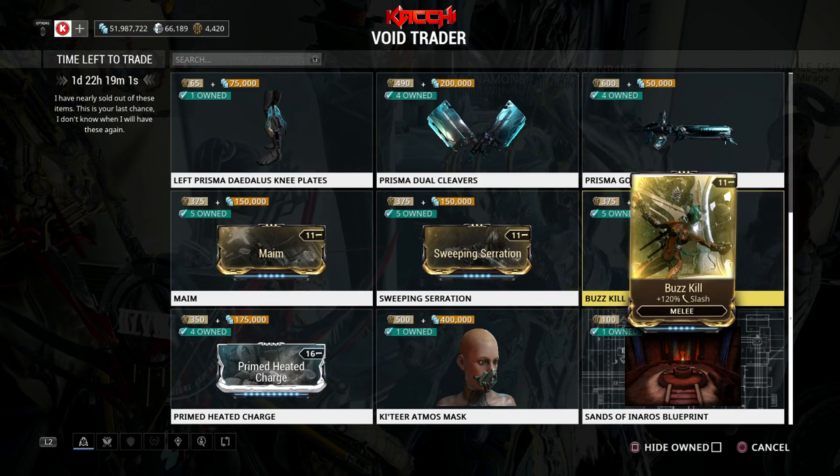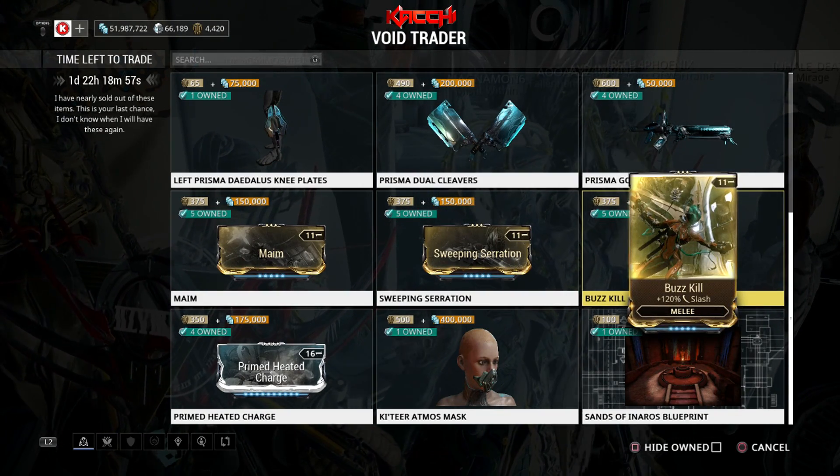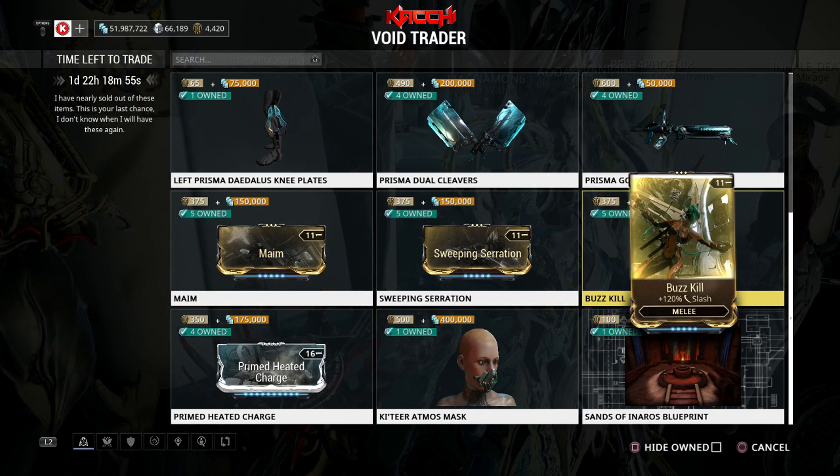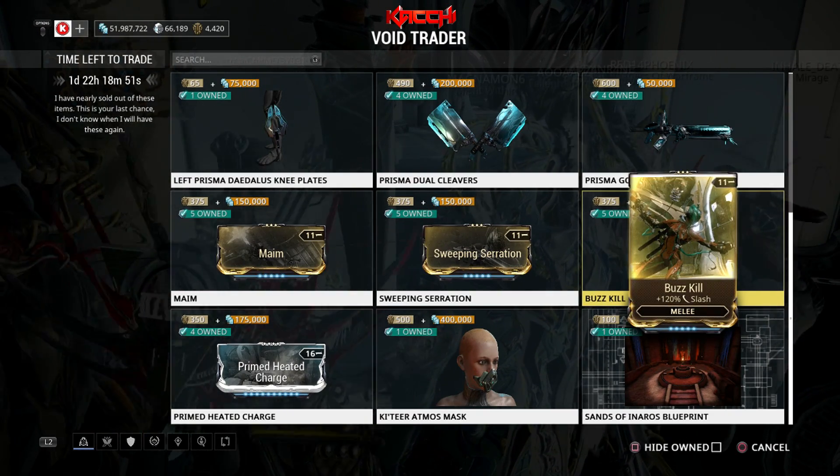The only thing missing is Fang Fusillade, but that's not really an issue since people don't care about that mod anymore. It's just these three right here. That's pretty much it for this Baro rotation — Prisma Dual Cleavers and Prisma Gorgon, people go after that slightly more, but it depends on who you ask.